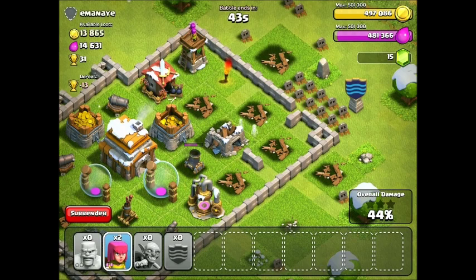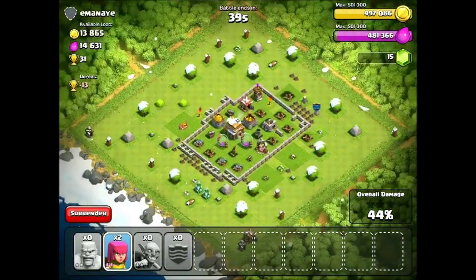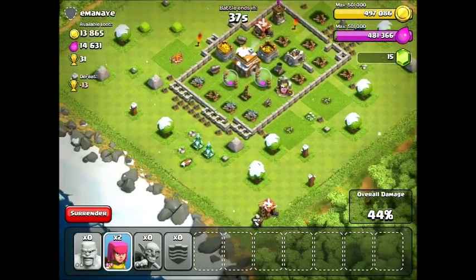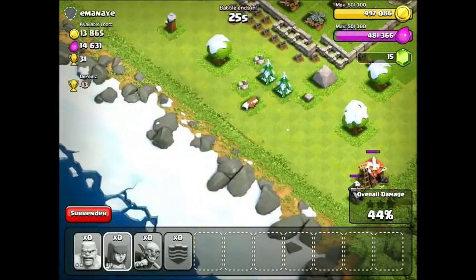We are so close. I have two archers left — I'll just drop them here. I needed three. I don't think that's going to be enough to get us to 50%. But whatever — like I said, we're not really caring about trophies, but it's always nice. We're like 3,000 away from the 501,000. We'll just do one more raid and we'll definitely tie that over.